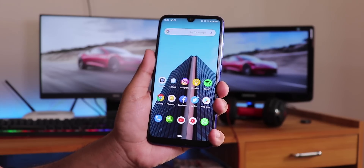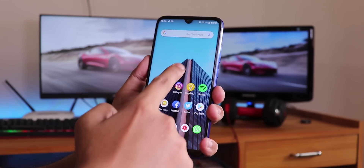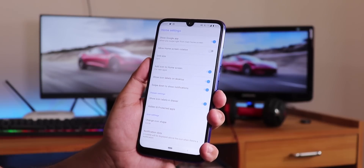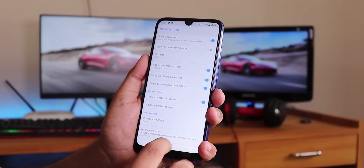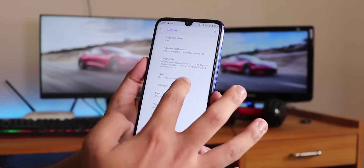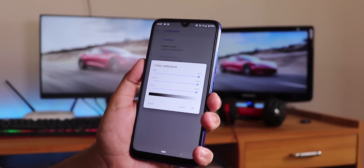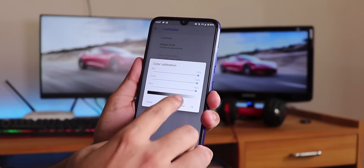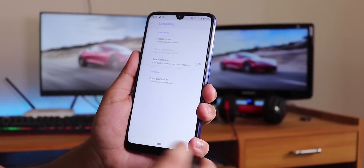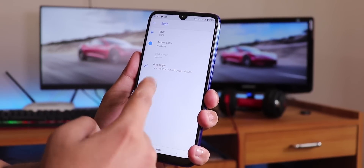We still have the Trebuchet launcher by default. Swiping left gives you Google Now cards, and tap-to-hold works flawlessly. You can swipe down anywhere on the home screen for the quick settings panel. In the display settings we have live display but I couldn't find a sweet spot to calibrate the colors. You can change the display mode — night mode makes it a little yellowish. In Style you can choose light or dark themes, and accent color options are still there.